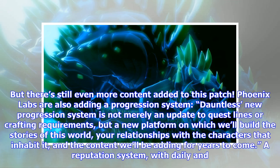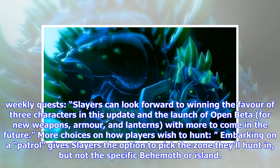There's still even more content added to this patch. Phoenix Labs are adding a new progression system — not merely an update to quest lines or crafting requirements, but a new platform on which they'll build the stories of this world, your relationships with its characters, and content to come for years. A reputation system with daily and weekly quests lets slayers win the favor of three characters in this update, with more coming at the launch of open beta for new weapons, armor, and lanterns.